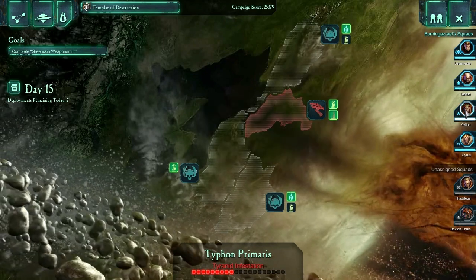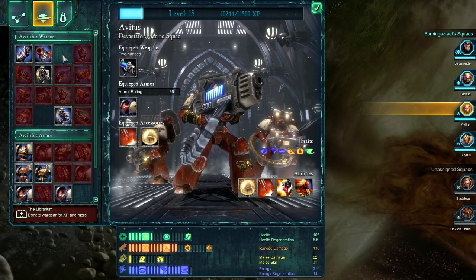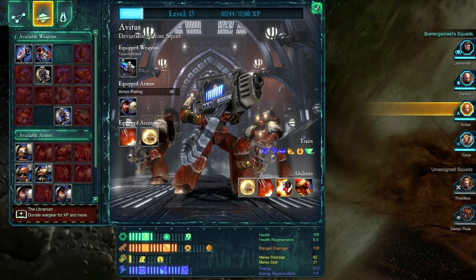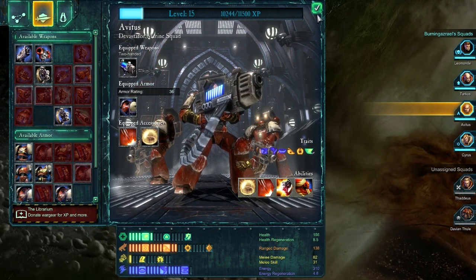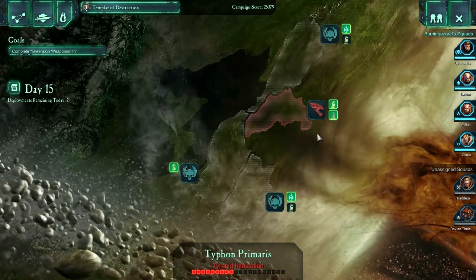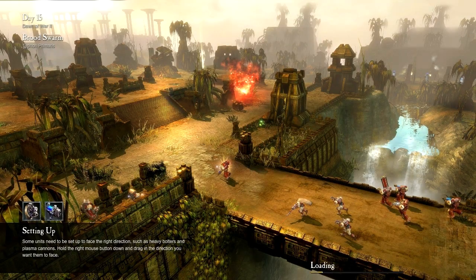Let's be on our way before I make myself sound any more foolish. Loading into this map, I'm a big fan of some of these Mayan, Aztec-looking maps that are on Typhon. However, the jungle cover can make these a little bit rough in the worst-case scenarios, but we've got a firm amount of plasma cannon at our back, so I think we'll probably be all right.